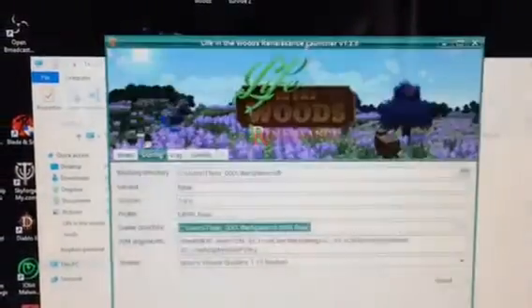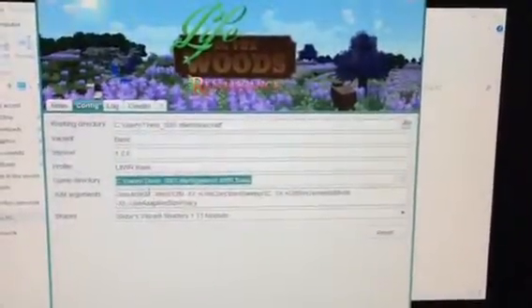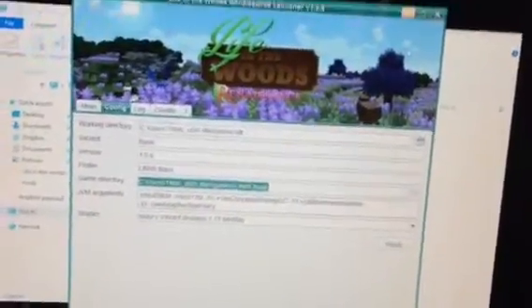Alright, so you want to go open your launcher config, copy that, just highlight, Control C.